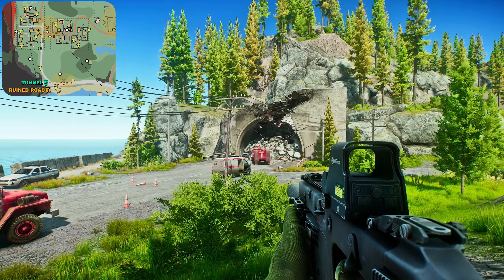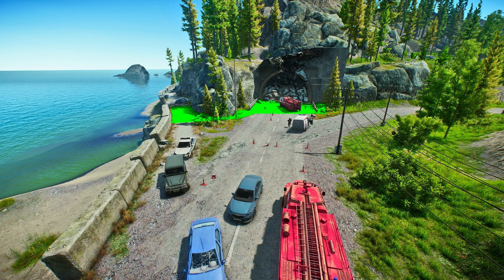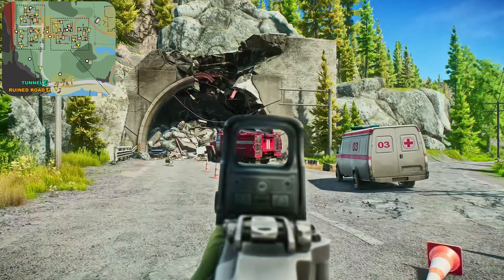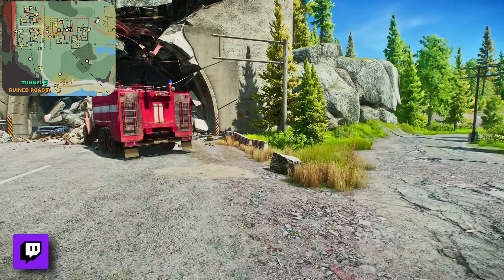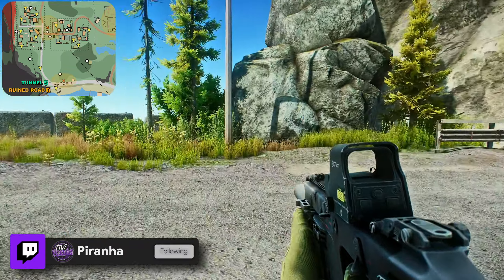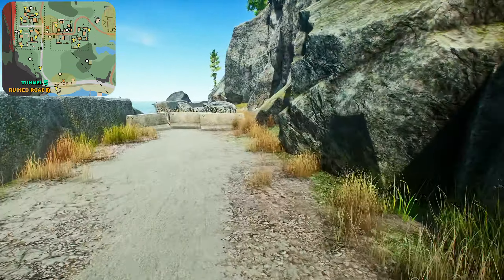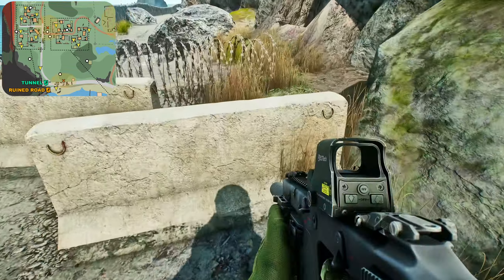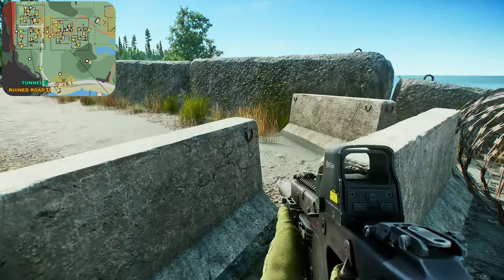This is a bit of a funky one — you've got two extracts in this spot. You have one that goes up the left hand here, which is technically Ruined Road, a scav extract, but you can also take it as a PMC. For the main one right here, you can jump onto the right side of this little wall as it will count towards the extract. Coming down this way all the way down here also classes as an extract, and you can actually hop over this fence if you're getting chased, lie down, and there's no chance of someone shooting you.